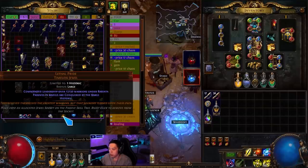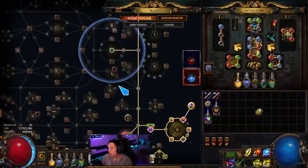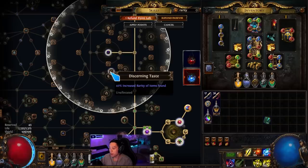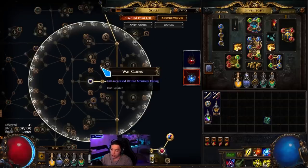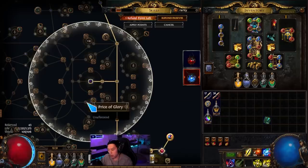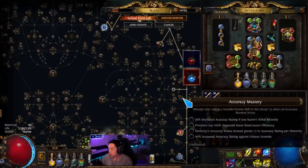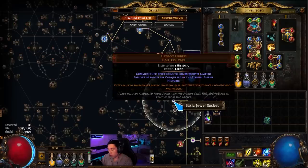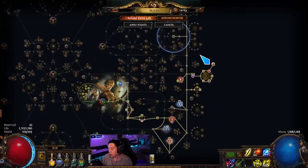You can increase rarity further by using the Elegant Hubris jewel. Slot it into a socket and divine it repeatedly — there are rarity rolls you can hit. A good one could give you 40% rarity per jewel, and if you have three of them you could get 120-160% rarity from Elegant Hubris alone. The downside is you'll have to drop some passive tree points to make it work since surrounding nodes become 'Price of Glory' and do nothing. I'm using Unnatural Instinct instead since I don't prioritize rarity as much.